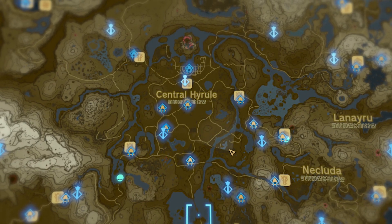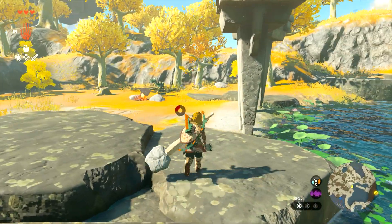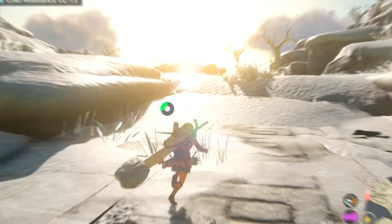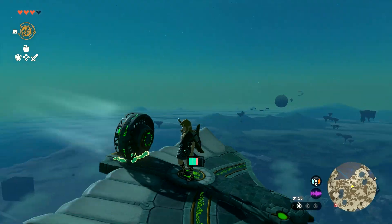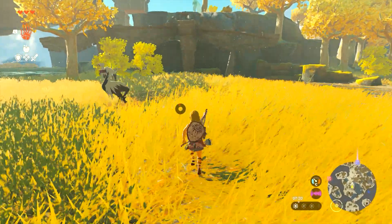The squares of each of the individual maps would all be 88.52 square kilometers. Of course, this doesn't mean the whole map would automatically be 266 square kilometers, since most of the Sky Islands are just air and not actual landmass. So counting all of that area would feel really inaccurate.